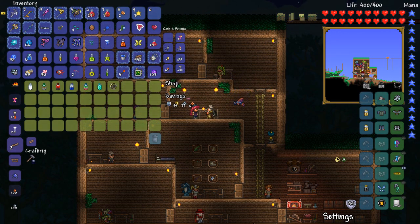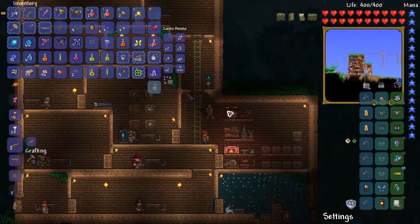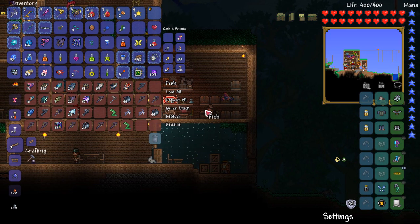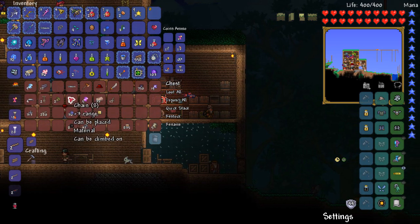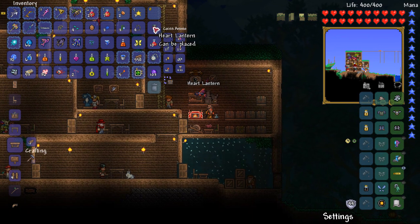Alright, let's sell this. And then I wanted to craft a little heart crystal - a little hanging thing. I've got some iron chains around here. There we go. Alright, I want to create one of these little heart lanterns.